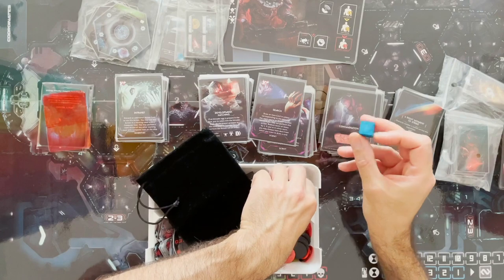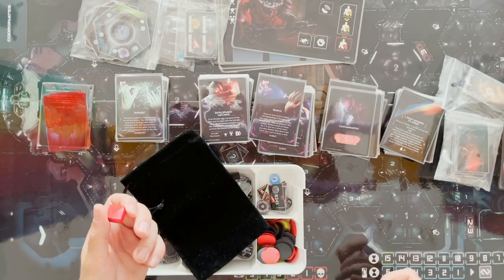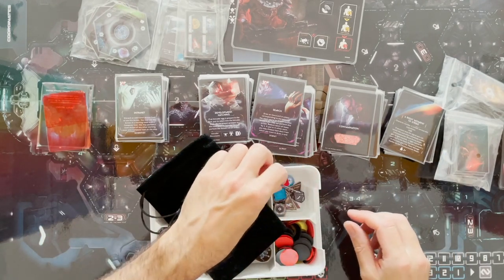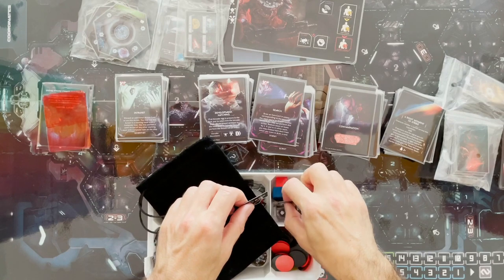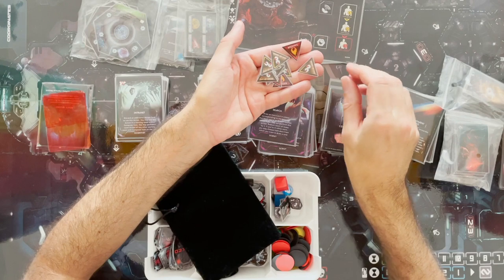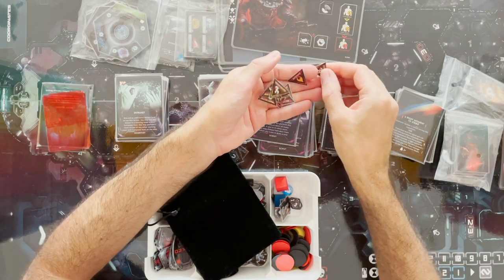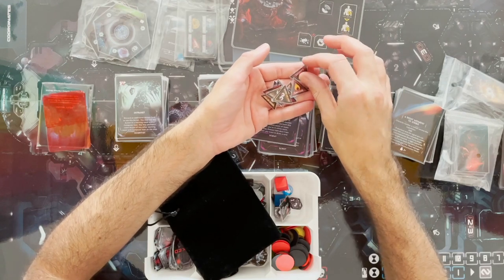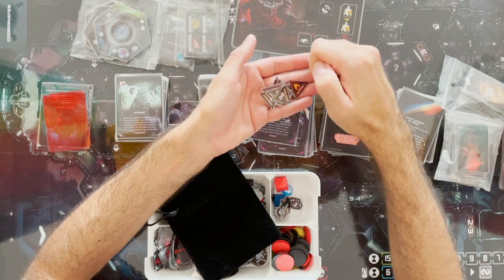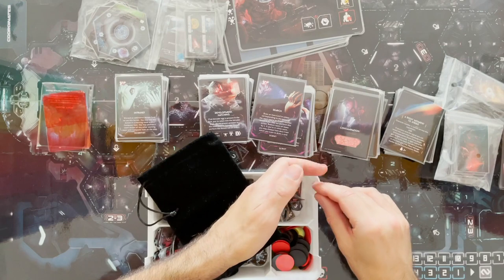You need a couple of wooden tokens for the different attributes of the ship — for the timer and whether it's going to self-destruct. You've also got damage tokens which are a little bit fiddly because they're triangles. I end up snipping the edges after laminating so I don't end up stabbing myself every time I try to grab them out of the container.